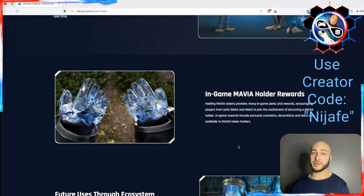The Mavia token has been going wild. If you hold some in a wallet connected to this game, you're going to get more perks and rewards exclusive to Mavia holders. My speculation is that holding a certain amount of Mavia allows you to earn more in-game ruby, which you can then turn into legendary NFTs and sell on the market for a return.